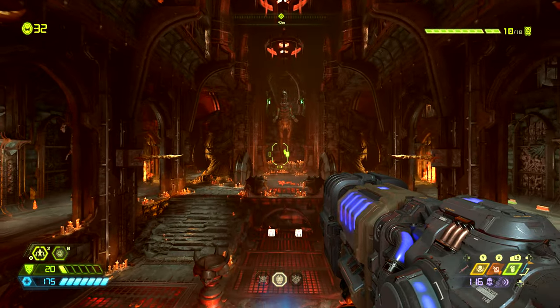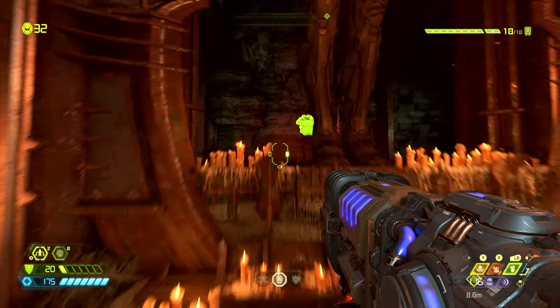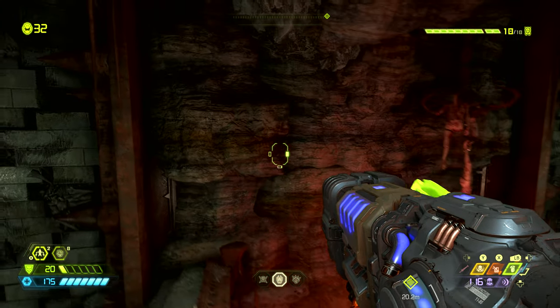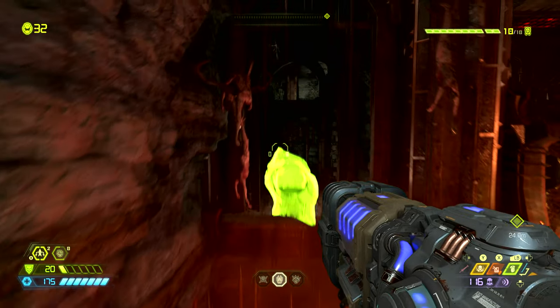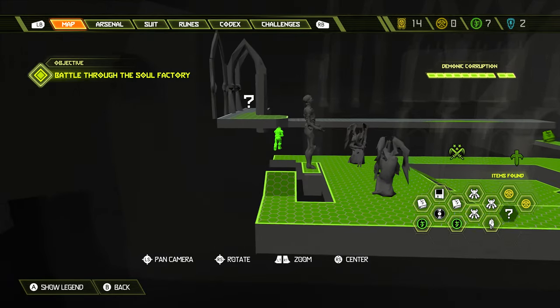Once the fight is done we can come to the back of the room where behind the statue we can find 50 armor floating above a spiked pit. We need to jump and grab this — you don't have to but getting 50 armor is definitely worth it. On the map this can be found right where the slayer is, behind that statue.